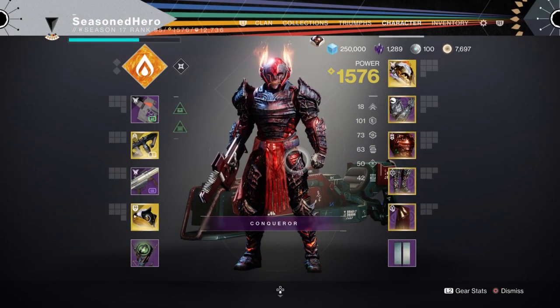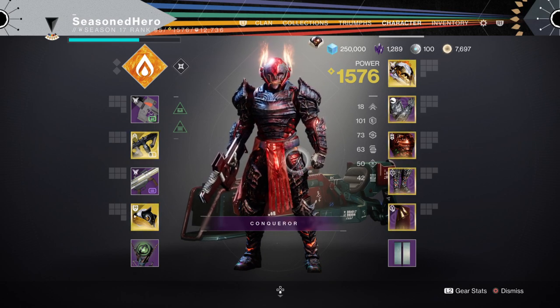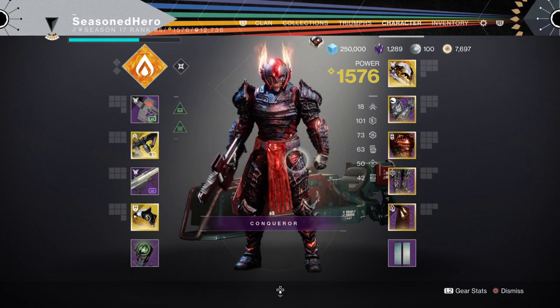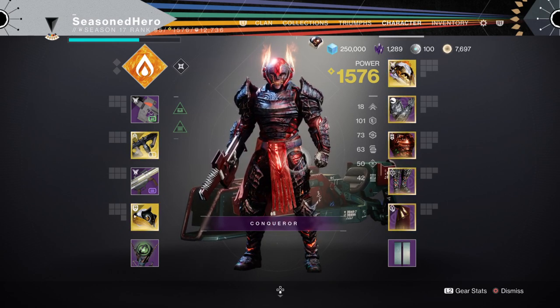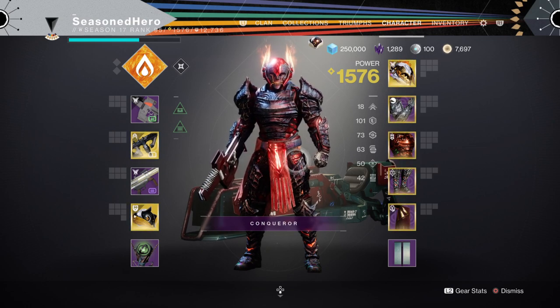For stats, you'll want 100 in resilience, 70 to 80 in recovery, and 60 in discipline. The main stat to focus on here is of course resilience, as this will allow us to quickly get our sunspots up and going through passive means. This should be easy and flexible to tune if you focus your armor rolls to just resilience.